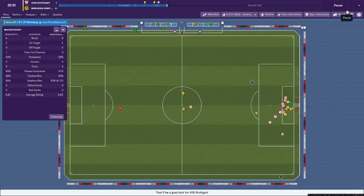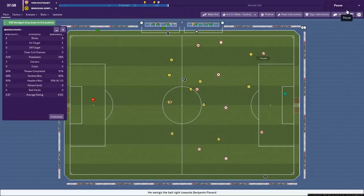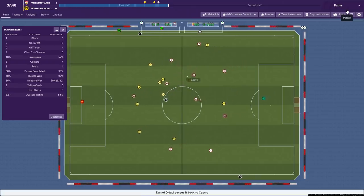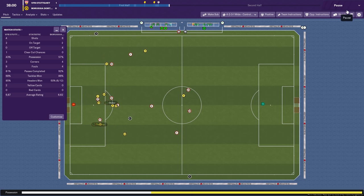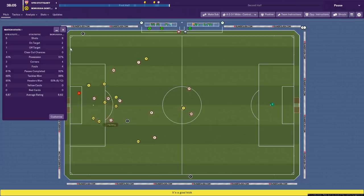Free kick — Witzel with a shot wide for Dortmund. Even less possession now, 42%. It might be because we're playing against a very good team. We've got Pavard at the back — I forgot about that. For the sake of this experiment, we're just focusing on the tactic. The Bundesliga is now licensed on FM19, which is exciting, as we hit another shot just wide of the goal. So, halftime — 1-0 up.